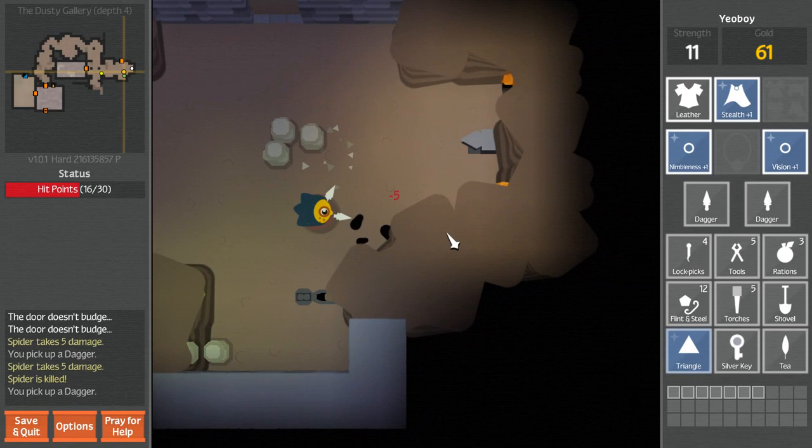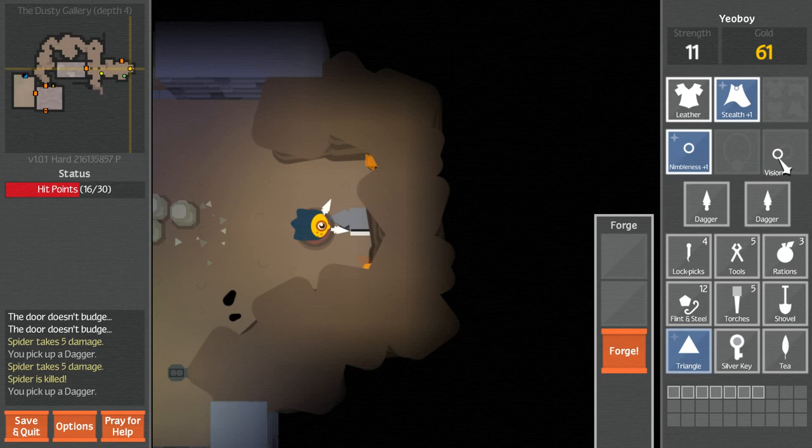A forge. This lets you equip different rings and abilities - it lets you put them on weapons. Which seems pointless right now, so I'm not going to do that.